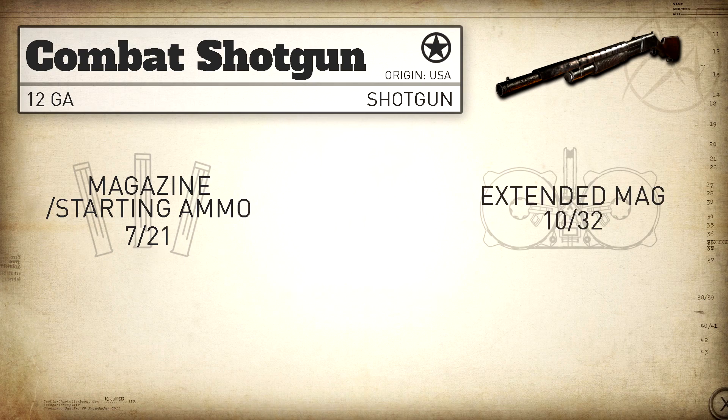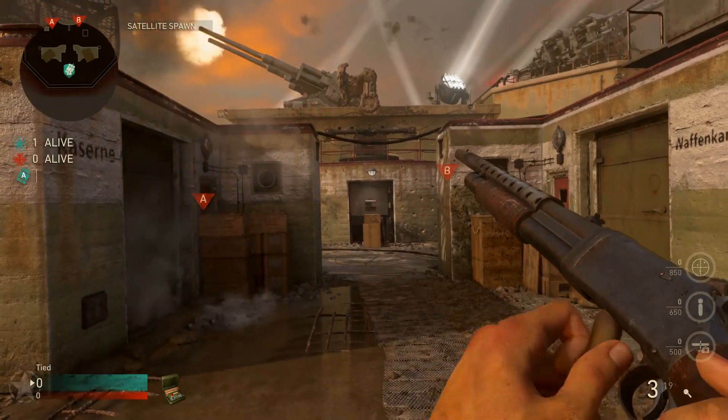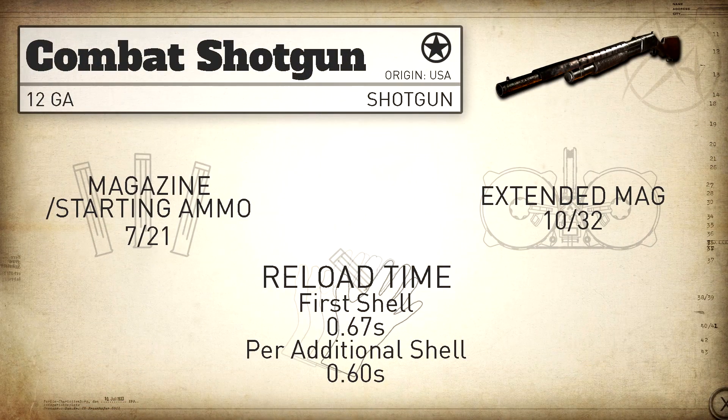The standard capacity of the Combat Shotgun is seven rounds with 21 in reserve, and with Extended Mags that takes it up to 10 rounds with 32 in reserve. The reload time is unique because we load one shell at a time — the first shell takes 0.67 seconds, and every shell after that takes 0.6 seconds.